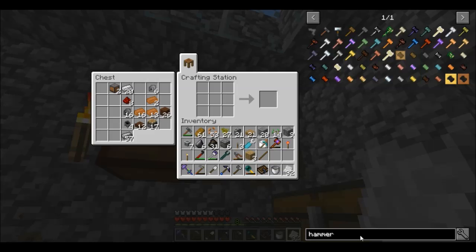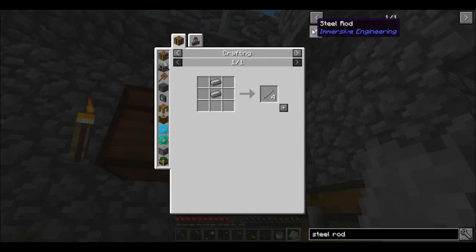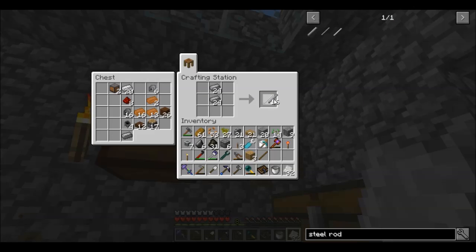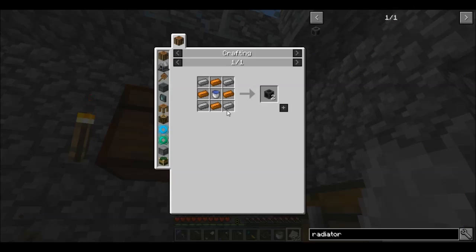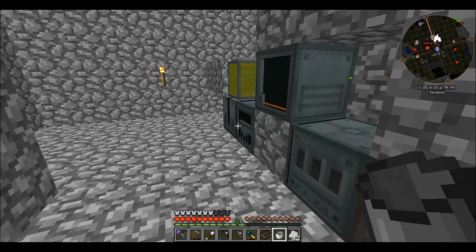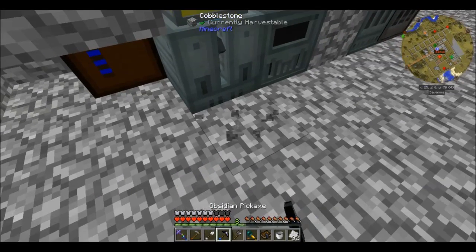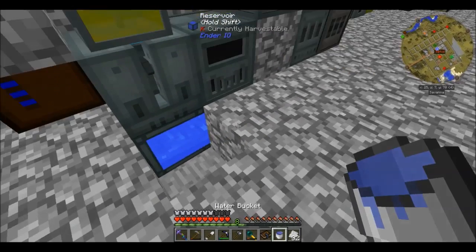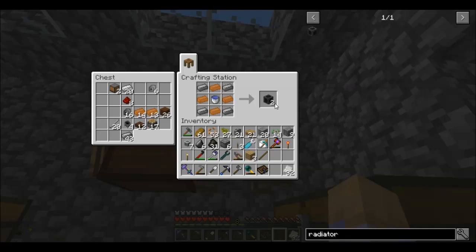I'm moving right along here. The question is how long before we run out of steel. We need some steel rods — we need 17 of these. Now we need some radiator blocks. This is what I need the water for too. Can I reach the water here? We need a total of nine radiator blocks.